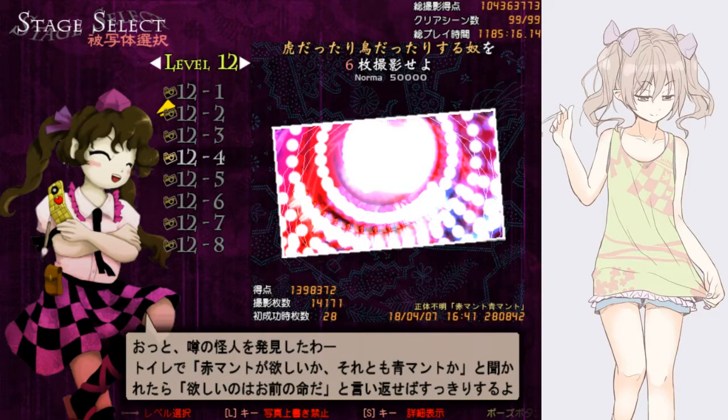Hello, this is Sean bringing you a strategy video for 12-4 in Double Spoiler. This video will be about Hatate only, because Hatate and Aya have very different strategies, and I think Hatate is the more interesting character in this scene. This will be a shorter and simpler video than the 10-6 one I made before.